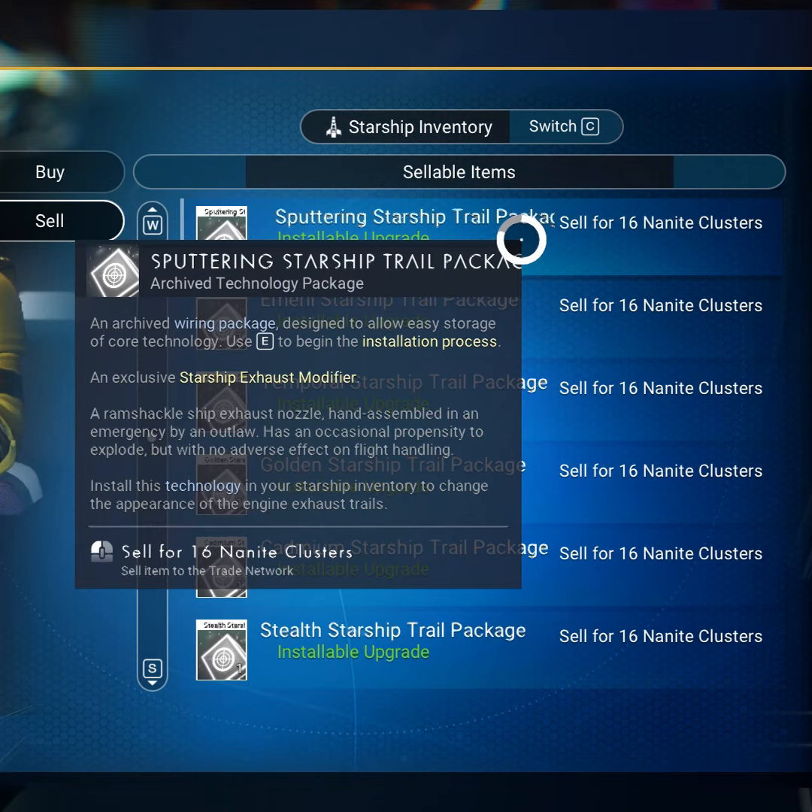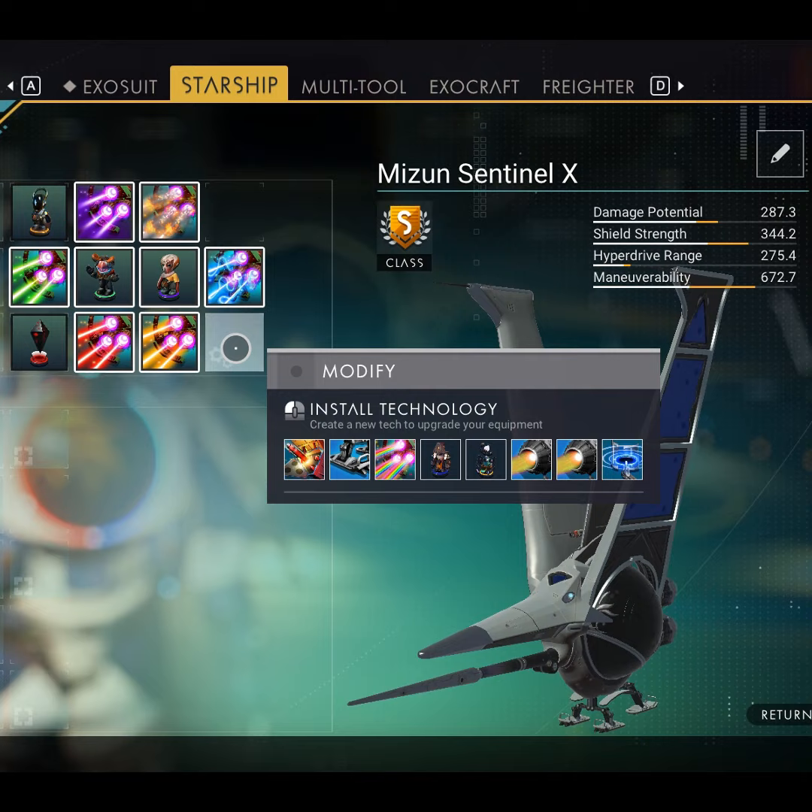You can sell each of these modules for 16 nanites each and it only costs you 10 ferrite or 10 carbon, so it's a great way to make some extra nanites. Hope this helps! Thanks for watching!